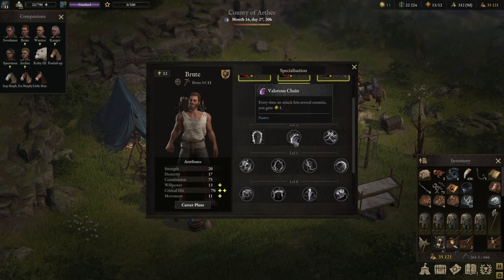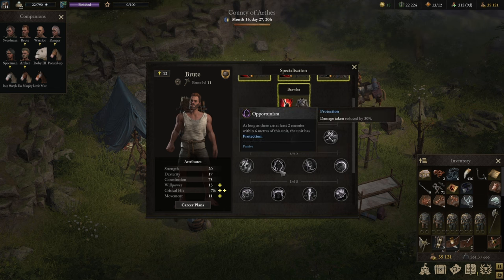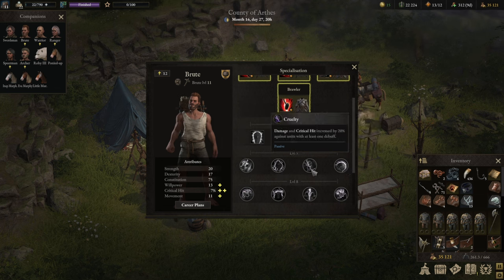That synergizes incredibly well with Poison Assassins or anyone that works off status effects. Similar to other multi-attack builds we're going with Valorous Chain, so whenever we're hitting multiple targets we gain additional valor. For the separation from the tank build, instead of Opportunism we're going with Cruelty — critical hit chance is increased by 20% against units with at least one debuff. The idea is to find ways of debuffing enemies in advance, then jump in to increase damage even further.